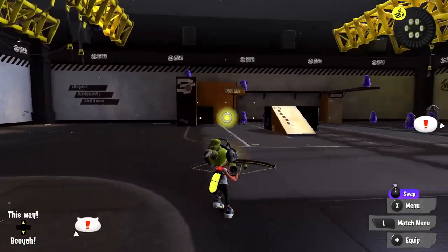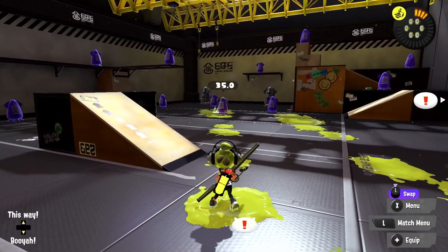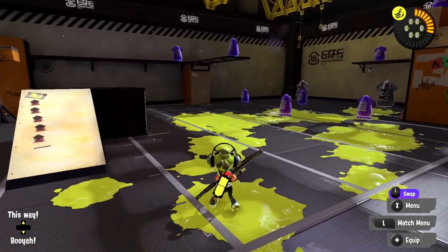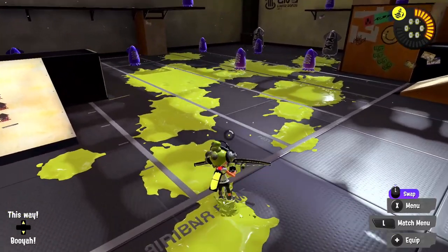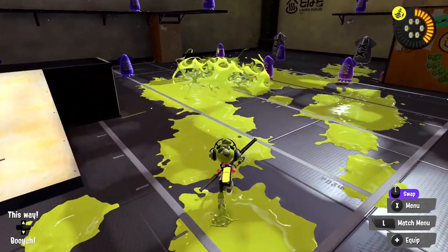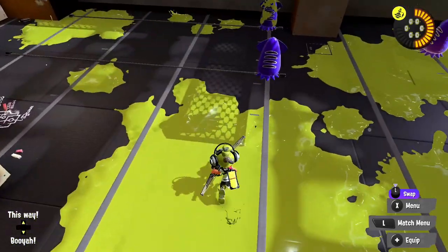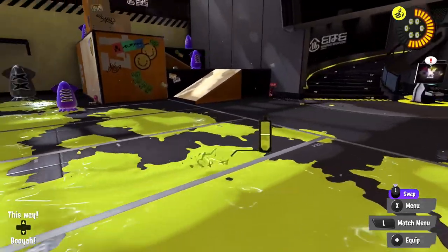The best way to showcase it is here in the little practice area. Basically, we can charge it up like we would a charger, but it shoots three shots. The longer we charge it up, the closer those three shots will be together. There are sort of two circles filling up. The first circle sends out these little explosion things, and the second circle shows that it's charged up as far as it can go. It's really good to wait for that first circle to fill up because those extra explosions are probably what's going to score you the splat.